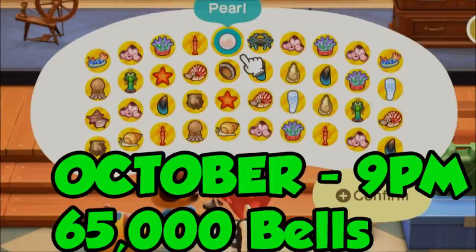Then I wanted to try October, because October had all kinds of crazy rare spawns. I did 9pm and got 65,000 bells in 15 minutes. However, that included a pearl from Pascal, which is only going to be a once-per-day opportunity. With Pascal, it seems he can show up in the AM and PM or after a bit of time has passed, so if you're grinding past 9pm you'll probably see him once and get your pearl — maybe.